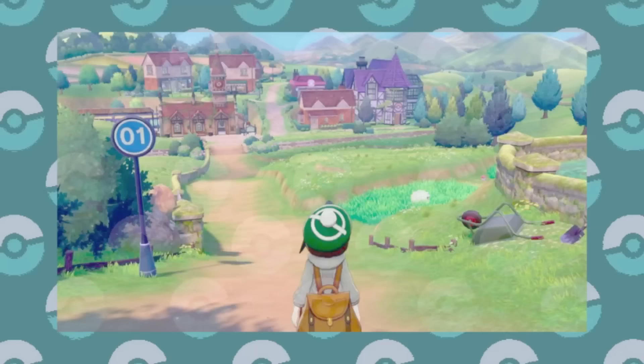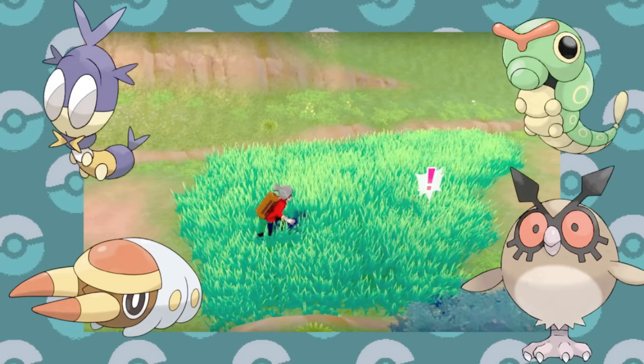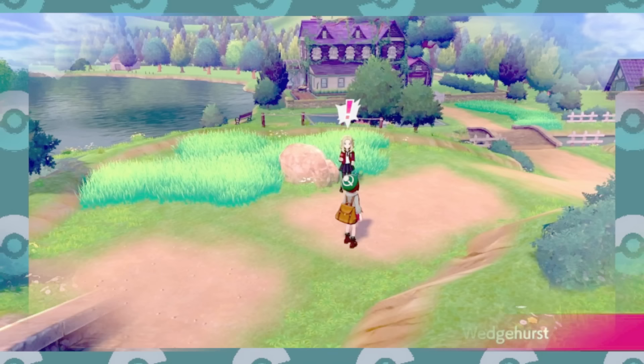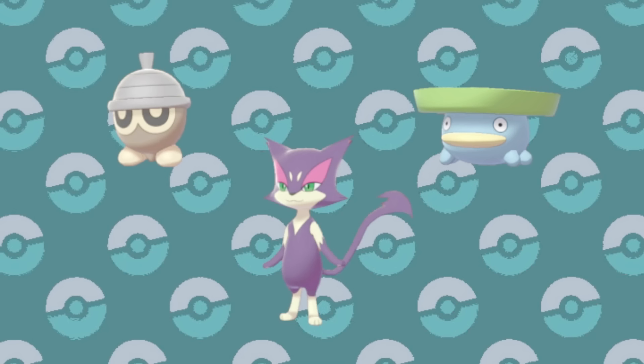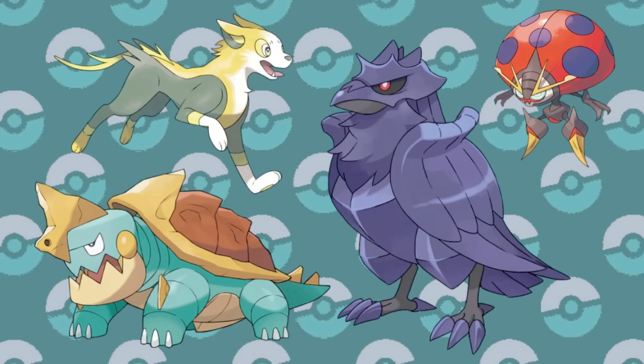Next at number 6, I would put the Galar region. Sword and Shield had their detractors, but if we're just going by the first areas of the game, it's a bounty of riches. You start off being able to see Skwovet, Rookidee, Wooloo, and Nickit in the overworld, but if you stick around long enough, you can also find Blipbug, Grubbin, Caterpie, and even Hoothoot, and then you arrive at Wedgehurst. I think it's fair to include Route 2 on the way to Professor Magnolia's house, because there's no reason to come back once you're done. This extra stretch gives the chance to catch Yamper, Chewdle, and Galarian Zigzagoon, plus the older Pokémon Purrloin, Lotad, and Seedot. You could easily build a full team of Pokémon unique to this region before you even leave the Professor's house.